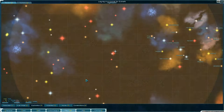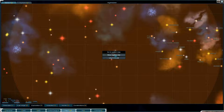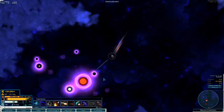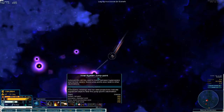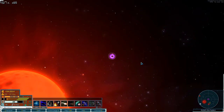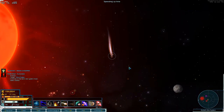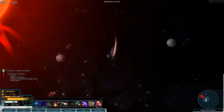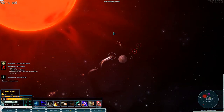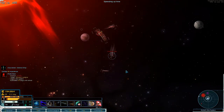If we take a look at what that is on the system map — that's down there. We'll just jump in here. And there's the pirate base. We need to get all our guys away from it — go away, go away.